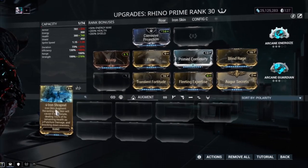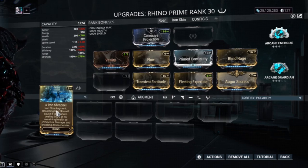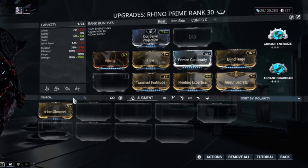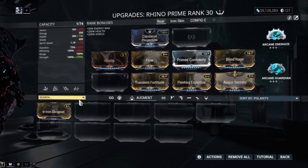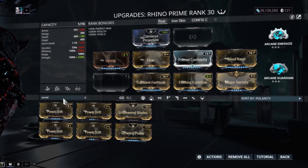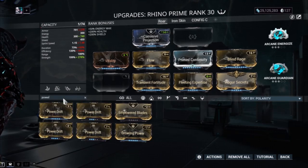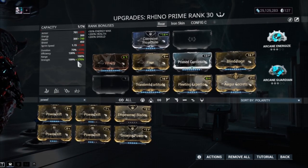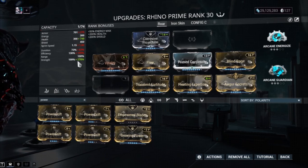When you're playing Rhino — whether it's a Roar build or whatever — always having the ability to replenish your Iron Skin at will is a plus. Up top, add Power Drift for even more power strength. The more power strength you have, the higher your damage multiplicative buff. That extra 15% from Power Drift would probably push us to around the 300 range of power strength.